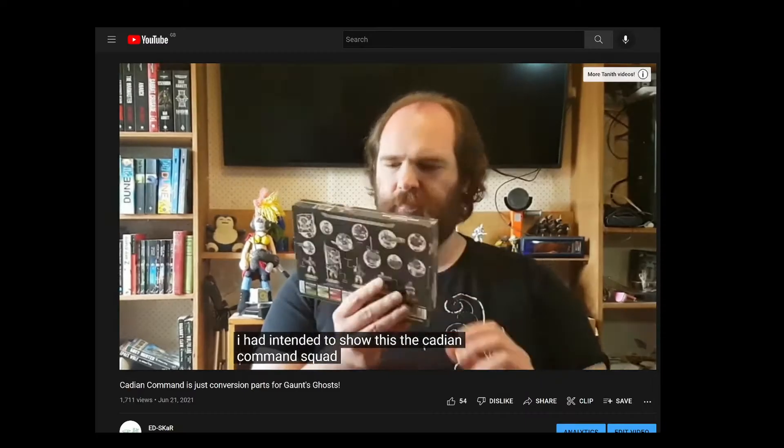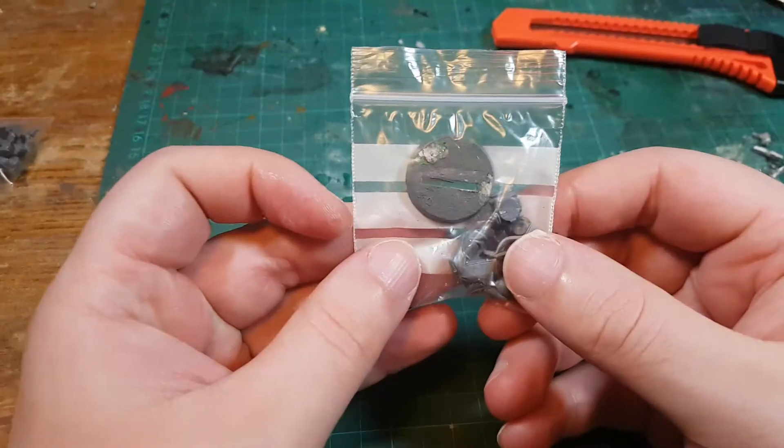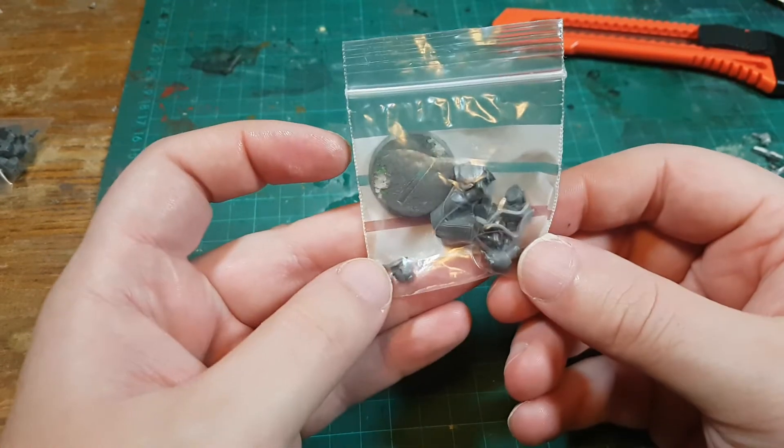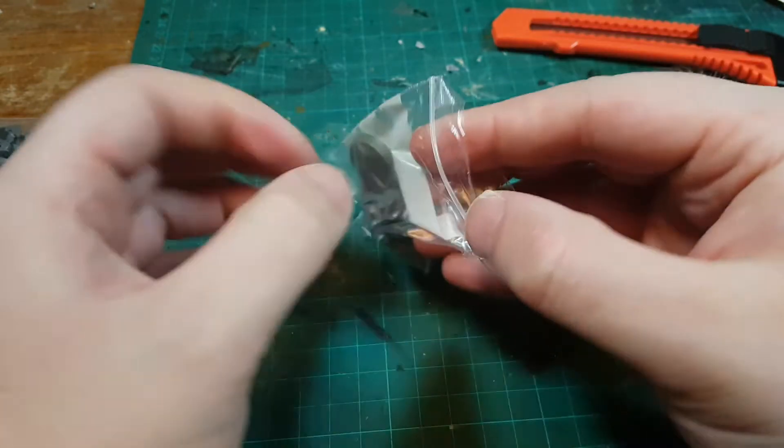The important thing for this video is all of the parts that I didn't use in that video. I'm Edsgar, and I'm using the officer parts from the Cadian Command Squad to make another character from the Gaunt's Ghosts series: Commissar Nehem Ludd.